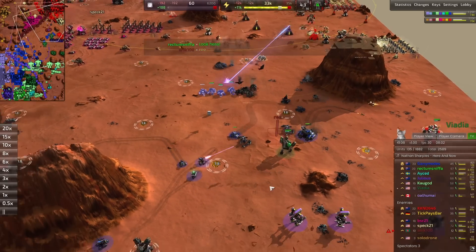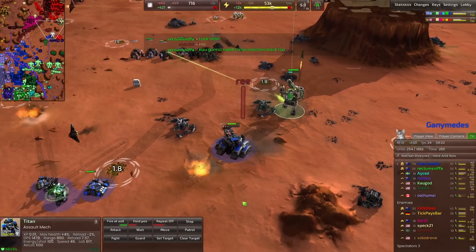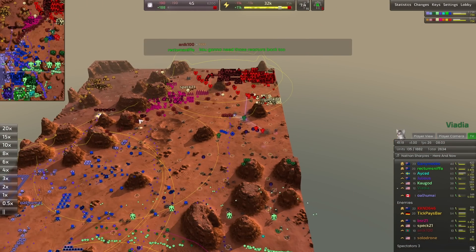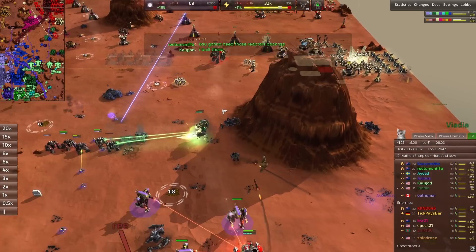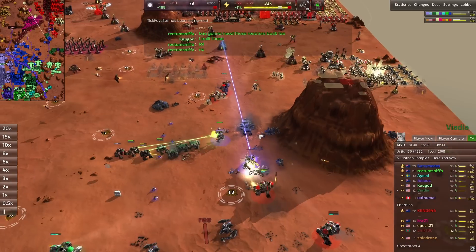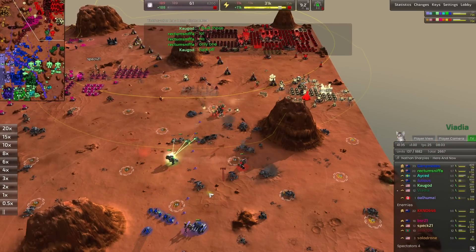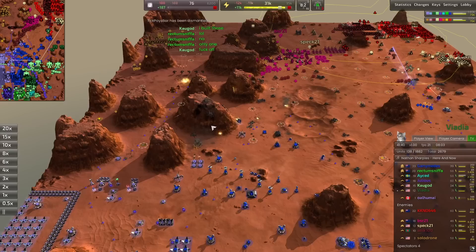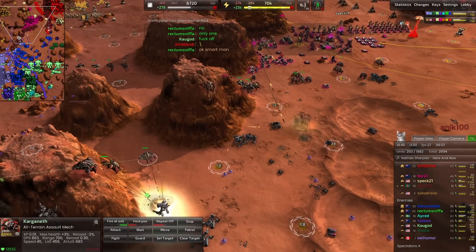I think the Titan does take out a Thor — they're definitely more expensive so that would make sense. Oh — regular assault mech, not heavy. Titan goes down from Viadia. He does his best but can't quite make it through. This is a super scrappy game and they are doing their best to hold. Kragones are making their way through the mountains — your gorilla fighters. I wish these guys were better because they're such a cool concept — spiders with auto-firing rockets.